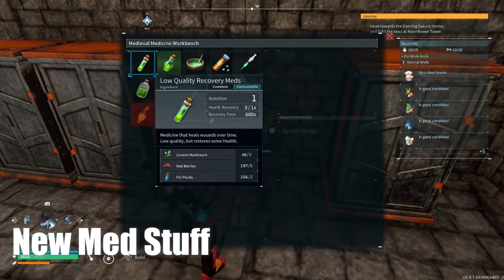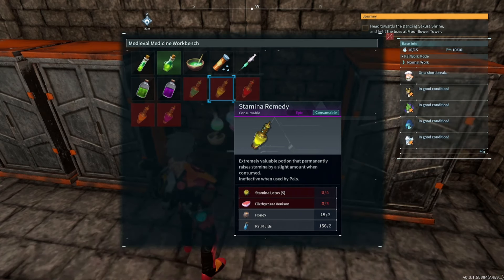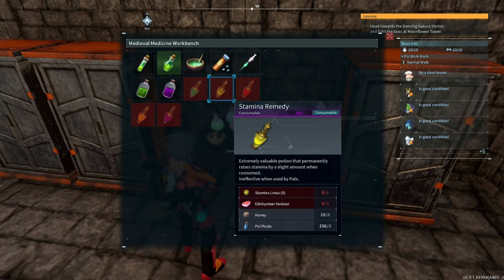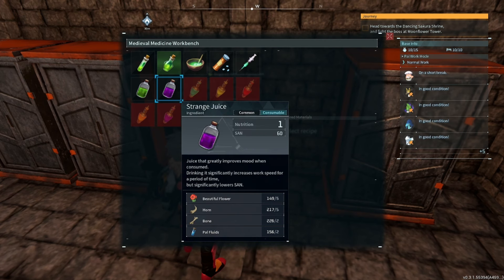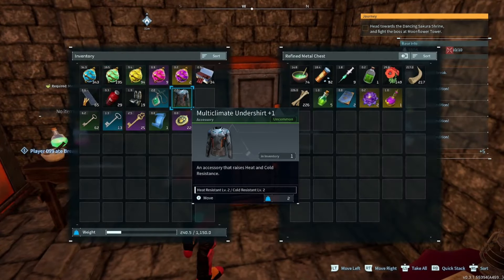Another thing to talk about is the new medical update - new medicines you might not have noticed. We now have things called remedies or elixirs depending on where you get them. These are extremely valuable potions that permanently raise whatever stat they're assigned to. Vitality raises your health by 100, stamina raises stamina, might raises attack power, burden raises carry capacity, and speed raises your movement speed. These only affect the player, not the pals. You can get them by finding lotuses located in caves in the new area.